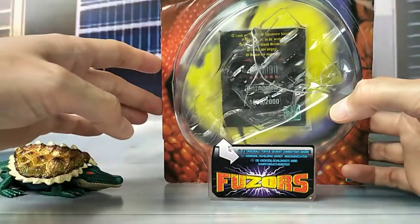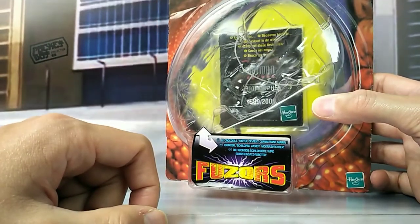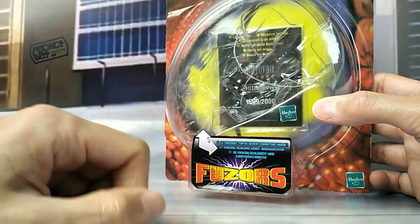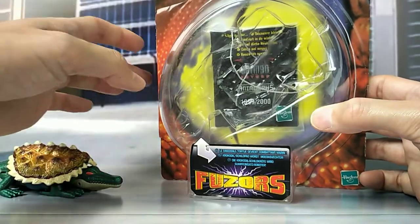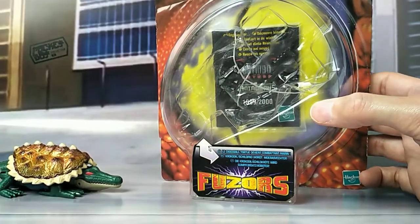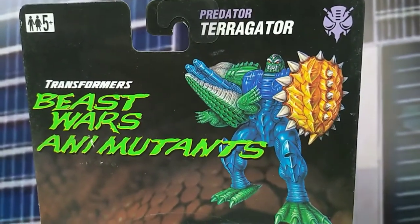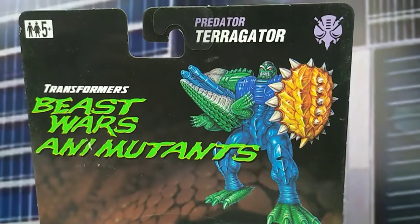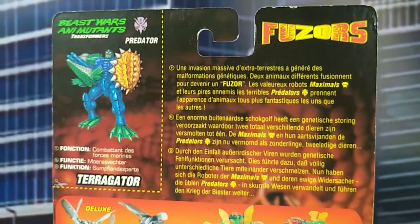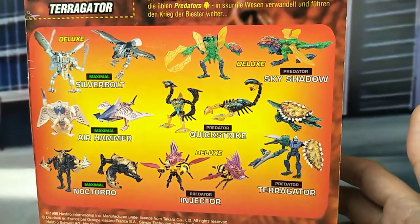Part of the Fusors line, he also comes with this little toy catalogue, which I showed off already in the Optimus Miner review — so go check that out. It has the dinosaur eye behind it and some nice artwork on top. He is a Predator — or Predacon, as we know them — or Destron in the Japanese line.